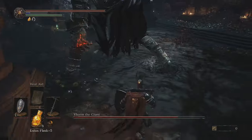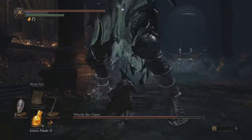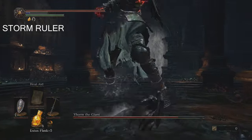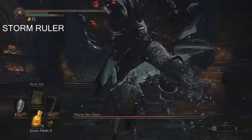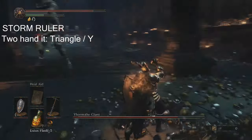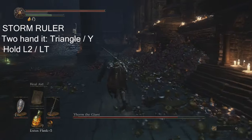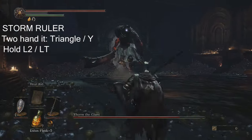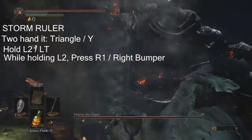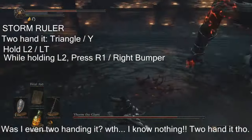I practiced a little bit beforehand to make sure I got it down, so I'm gonna teach you guys how to do that. The weapon, in case I haven't mentioned it yet, is called the Storm Ruler. You want to equip that and two-hand the weapon, then charge it. To charge it, hold down left trigger and it only takes a couple seconds. Once you have it fully charged, hold L2 then press R1, the right bumper.